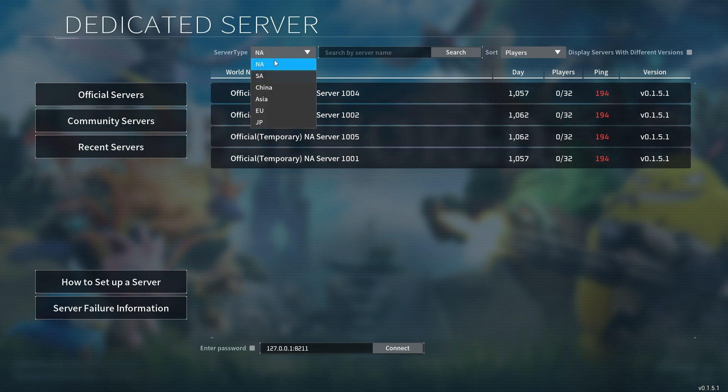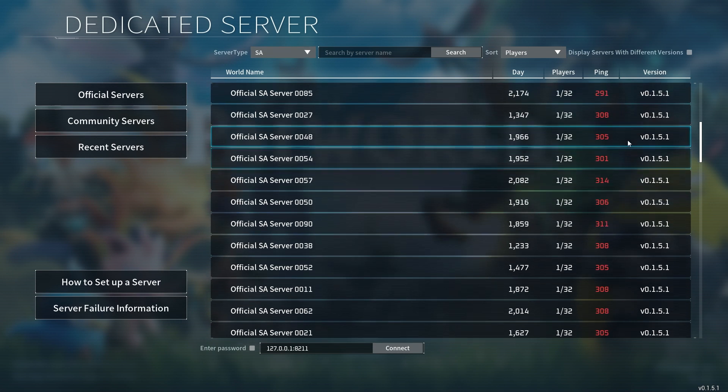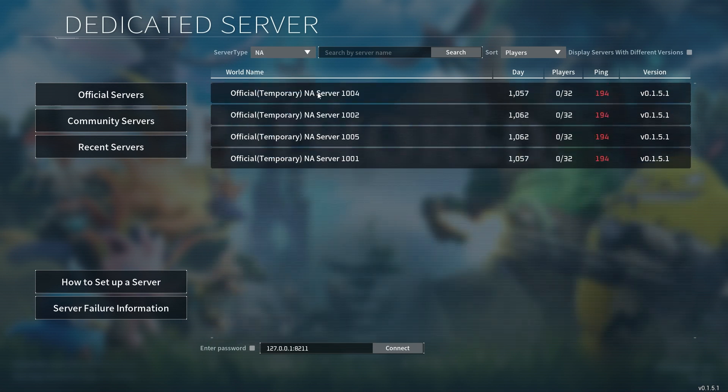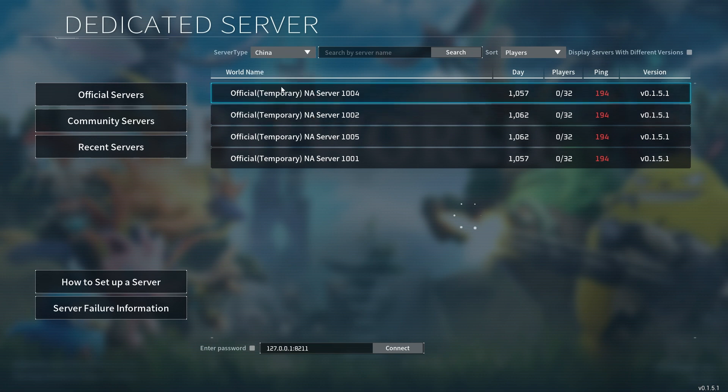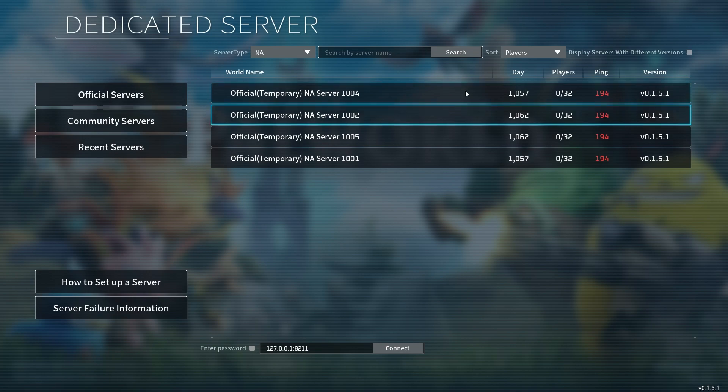The official servers will be listed by region: NA (North America), SA (South America), China, Asia, EU (Europe), and JP (Japan). Each region has a different number of servers — for example, South America has a lot more than NA which only has four, and China has quite a few as well.